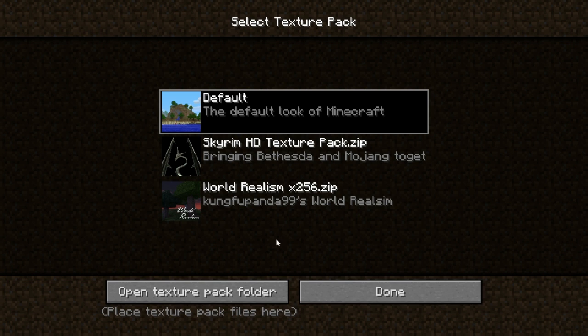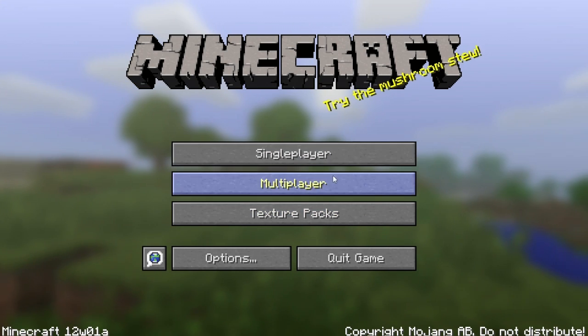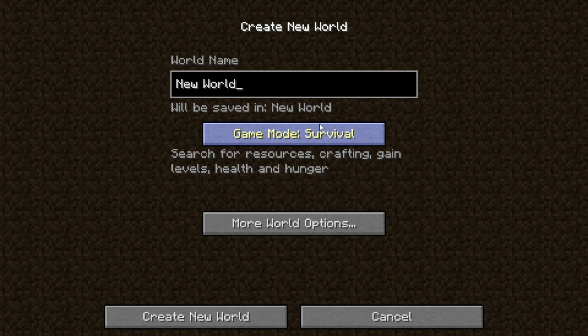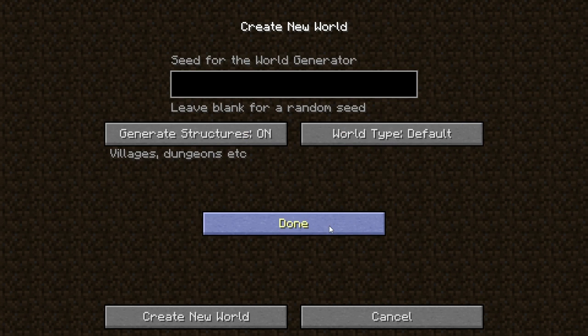I don't think there's any new stuff in texture packs or multiplayer, but there is a new setting in single player. If you create a new world, go to more world options and go to world type, it should say super flat.